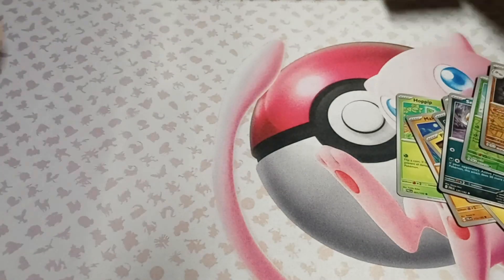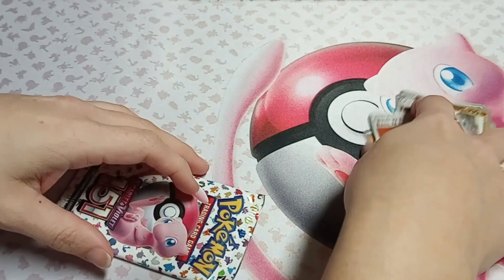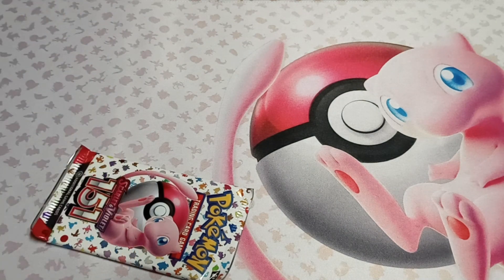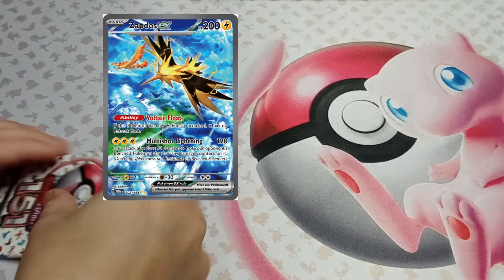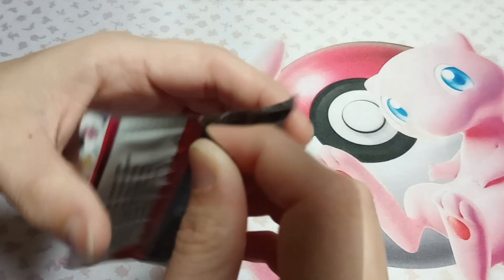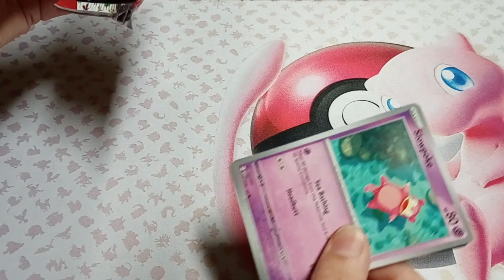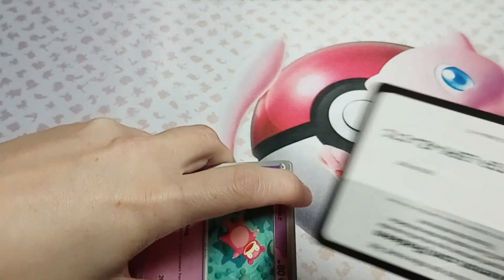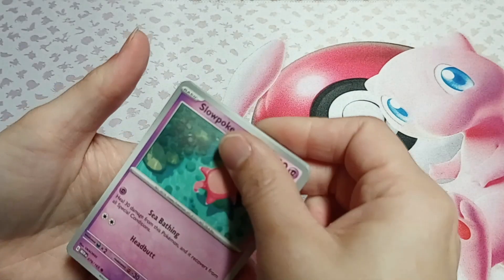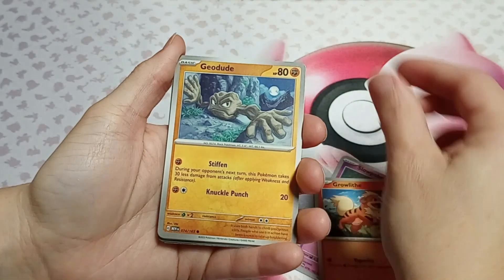Two EXes, not too shabby. I'm gonna open a 151 pack. There are a couple of things we need for the binder but it's for big hits - at this point it's just like Zapdos and Alakazam. I already got the big three, which you can check out in that video - actually over several videos. We pulled the Venusaur off camera though - I keep forgetting, but that Ivysaur is an expensive card.